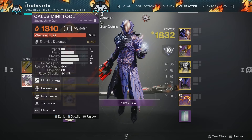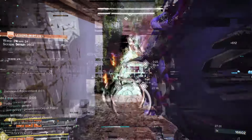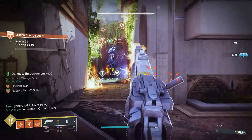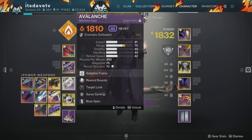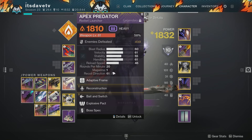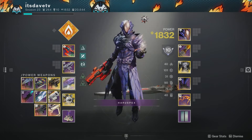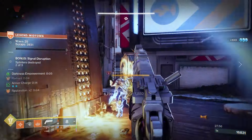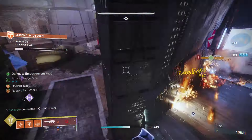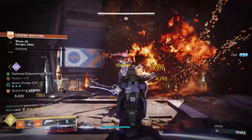Callous Mini Tool is a good option as well with Incandescent. If you want to go exotic, I'd highly recommend Sunshot — it's fantastic this season. It can handle Unstoppable Champions with Unstoppable Hand Cannon, and the add control with all the explosions is great. For heavy weapons, toss on your favorite solar one. I have the Avalanche machine gun with Target Lock for precision single target damage, and Apex Predator crafted with Reconstruction and Bait and Switch. You could also run Buyer's Contempt or Cataclysmic for linear fusion, or Dragon's Breath — fantastic for single target DPS and clearing groups of adds, and it benefits from Argent Ordnance and Blast Radius.